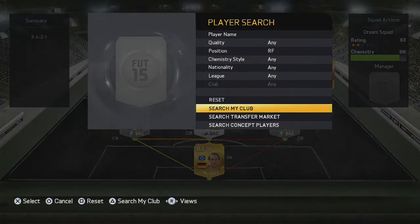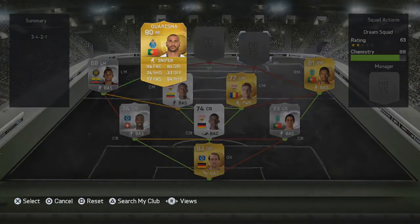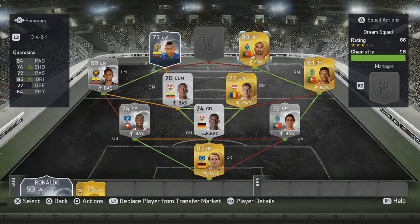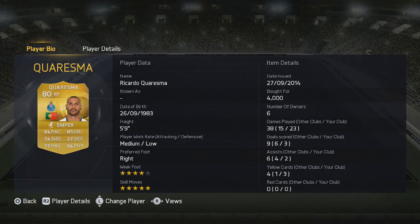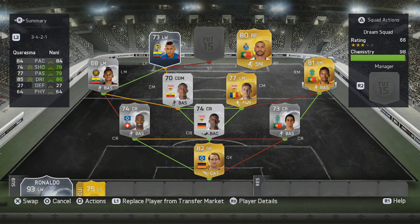As the right forward we have Ricardo Karesma — he finally returns to FIFA Ultimate Team. I think it was three years since he was in Ultimate Team. As you can see, he also has five-star skills and four-star weak foot, making him pretty much the same as Nani.